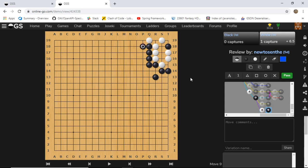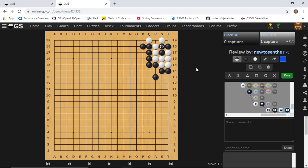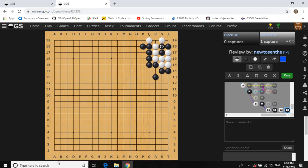If white takes, we can just respond. There's no way for white to live - white plays one, we throw in again. White tries to increase eye space, we atari in sente, white is forced to connect, and we connect back. White is definitely dead.